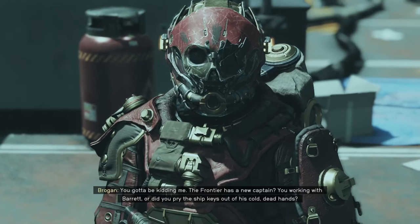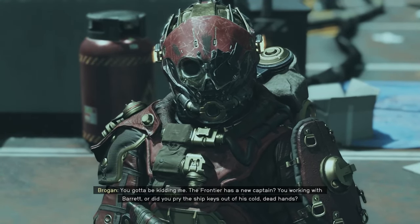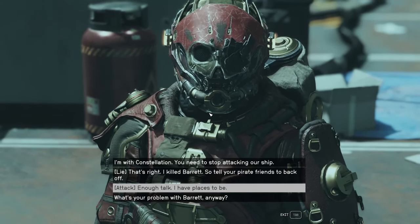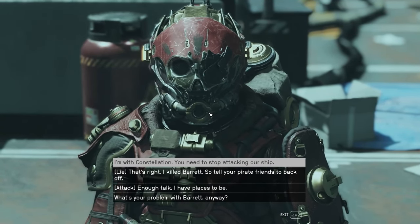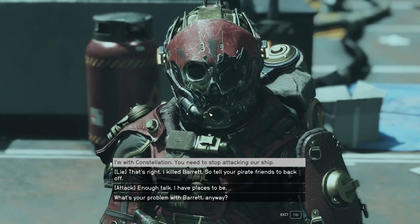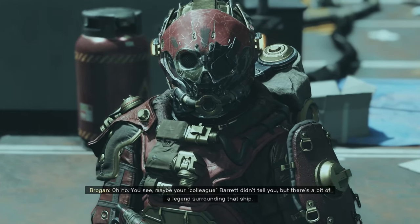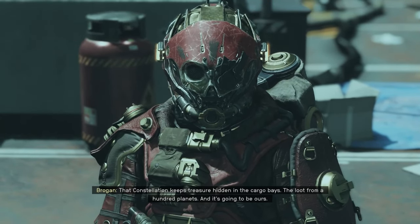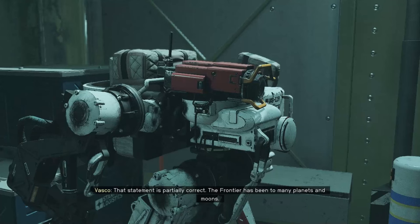Oh wow, he looks dope. The Frontier's a ship, eh? NPC dialogue: 'Enough talk. Tell your pirate friends to back off — that's a problem with Barrett anyway. You need to stop attacking our ship.' The pirate responds: 'Maybe your colleague Barrett didn't tell you — there's a bit of a legend surrounding that ship.' I don't think so, because I was in that ship and I did not find any treasure.